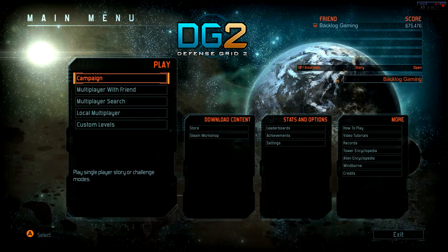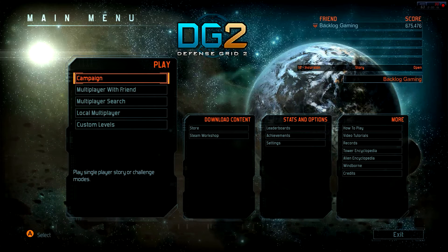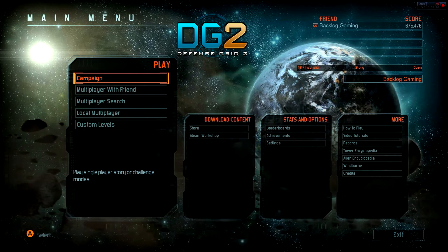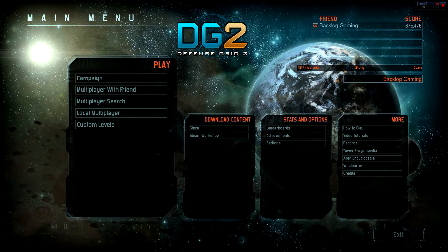Defense Grid 2 is a tower defense game. It's set in space, obviously, as you can see — some planets back behind me, some asteroids flying across. I've been playing this game this weekend and thought I'd do a quick Let's Play on it. Like, why not? Let me show you what I like about it.